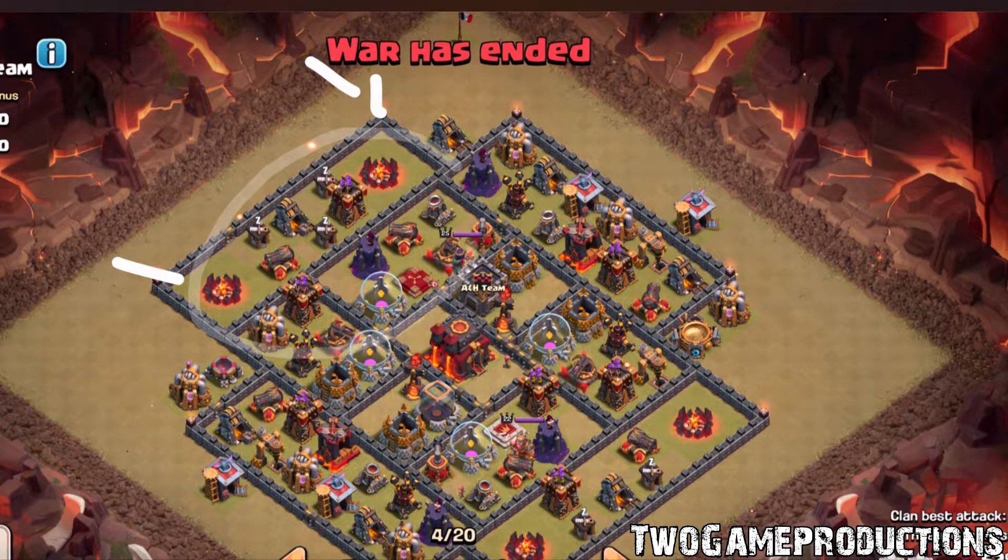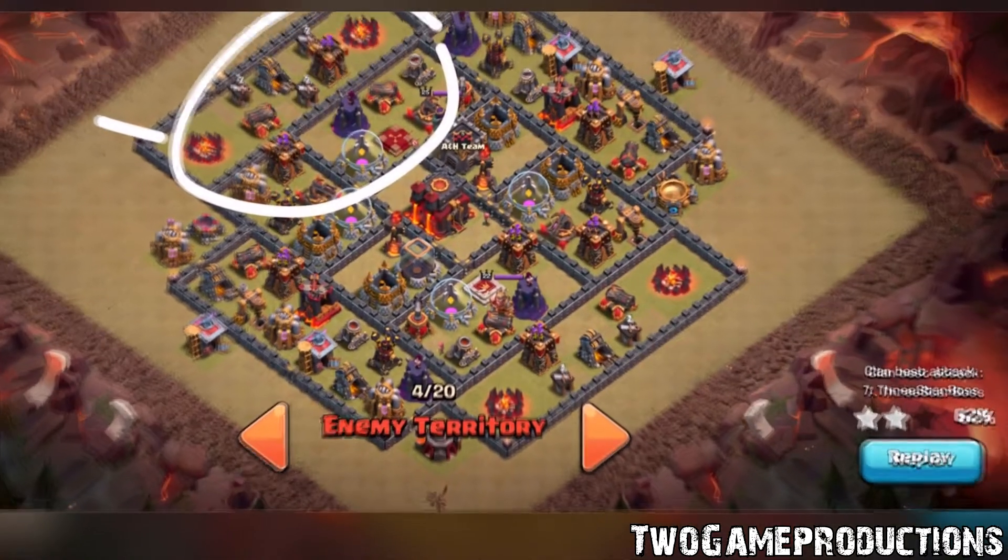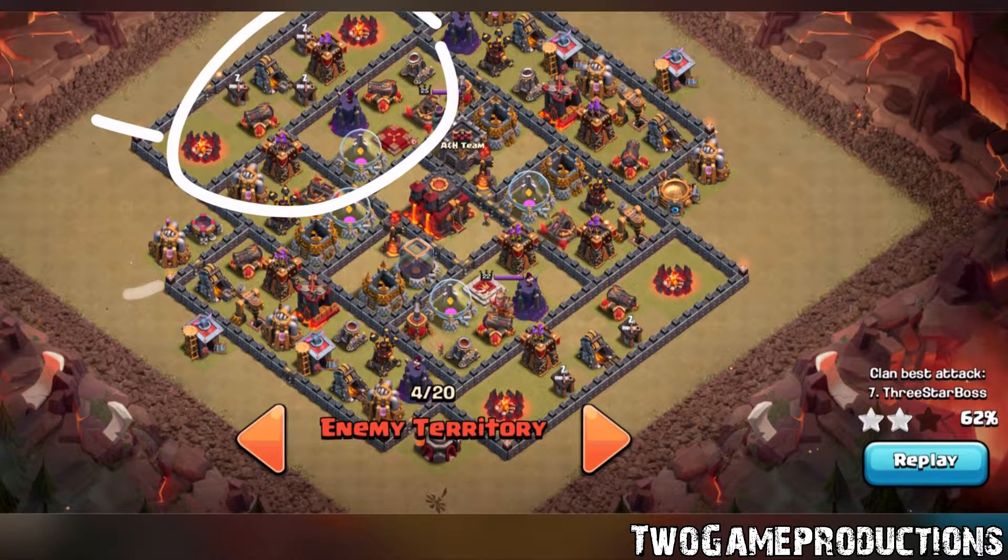She took out all of this by herself — we're talking about Wizard Tower, two X-Bows, Archer Towers, Cannon, Mortar. She literally took all that out by herself. And as she was coming along, he dropped three Golems up here and Wizards in behind.